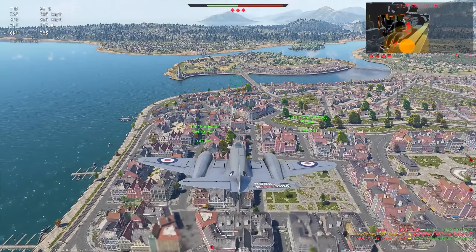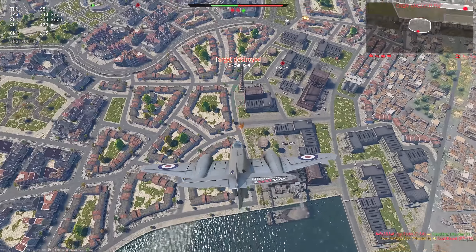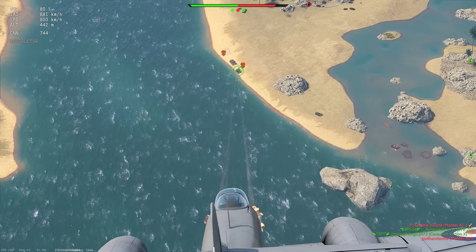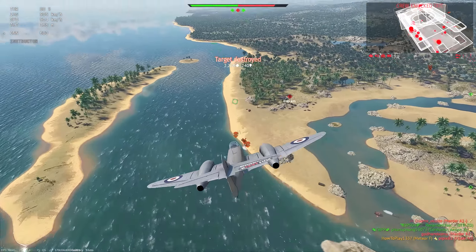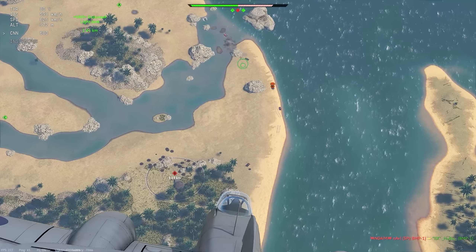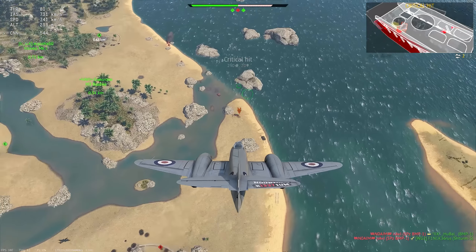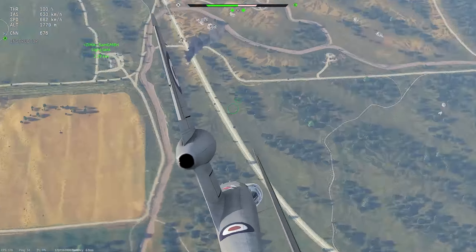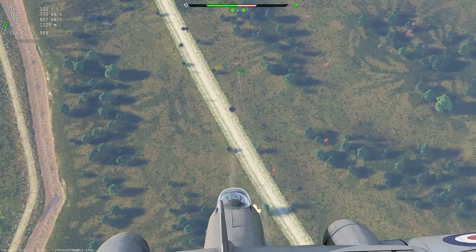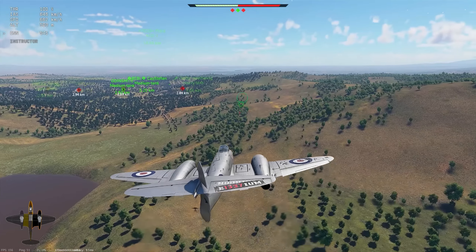Their range of effective fire is around 2 or 3 kilometers. You can relatively easily avoid their fire just by keeping your distance and making adjustments in your flight trajectory once you notice the stream of projectiles coming your way. Just a little change in the aircraft's pitch axis will be enough to get out of the projectiles' way. You won't meet any SPAAs with missiles that are not that easy to avoid, so you should feel relatively safe as long as you pay attention.